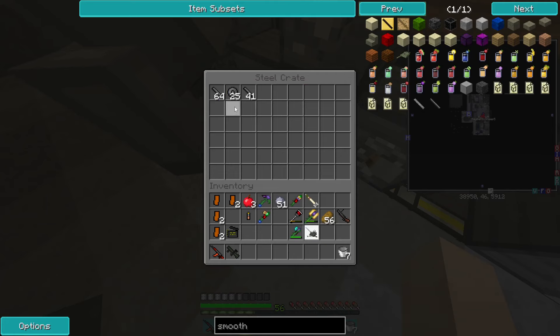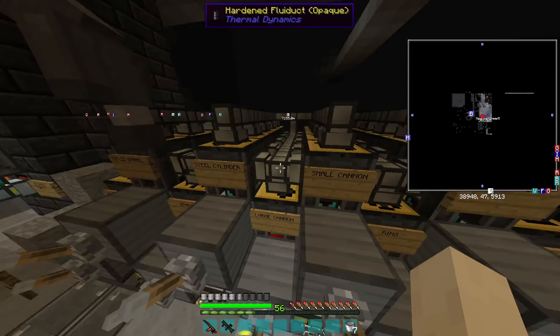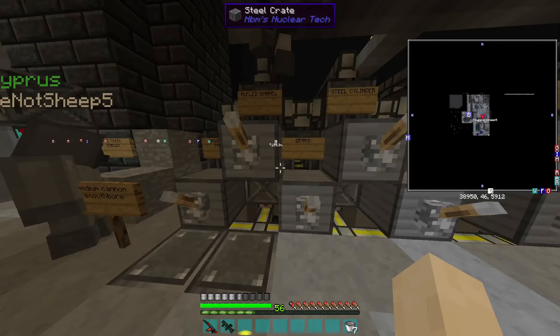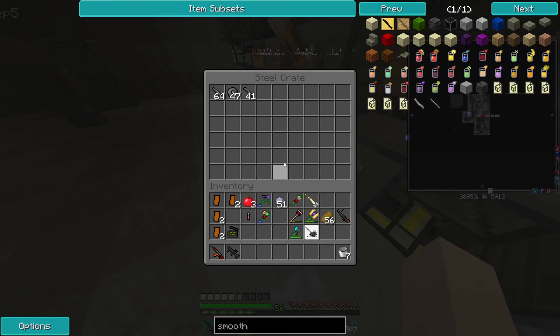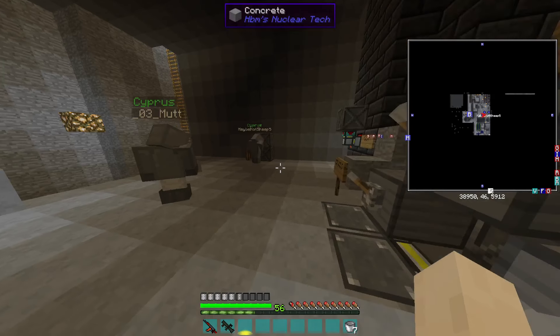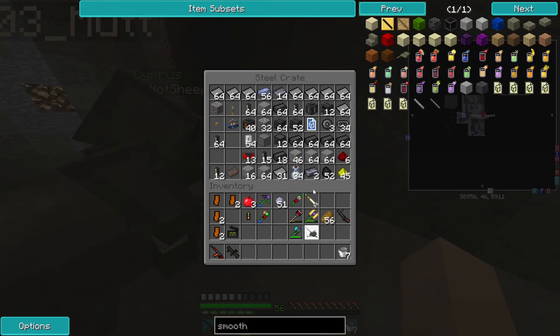You can already stop the rifle barrels — no, it's two rifle barrels per rifle. Yeah, that's fine. That is unbelievably based. Also, in this bottom chest you will almost always find seared tanks.